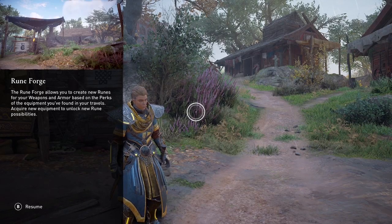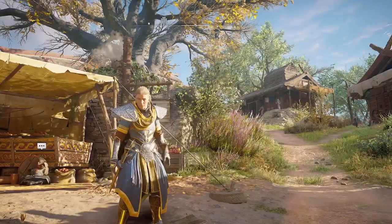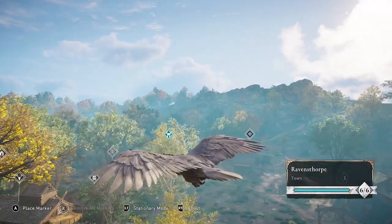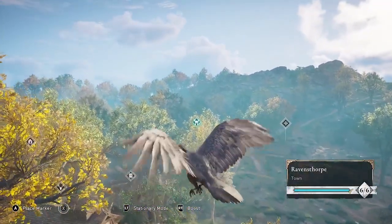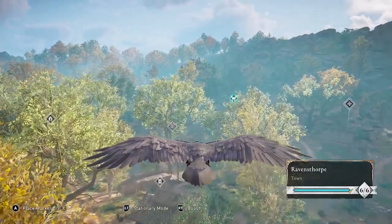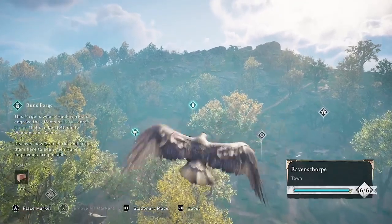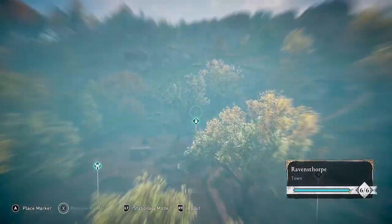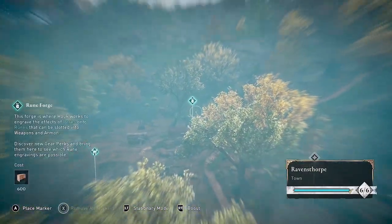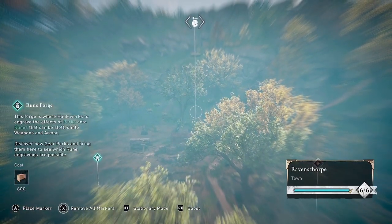To find the Rune Forge in your settlement, you can use your Raven. It is located just beyond the Mastery Challenge hut that you've probably already built. The Rune Forge is at the very back of your settlement and you can mark it with your Raven so it's easy to find. You'll notice you need 600 foreign supplies in order to build this new building.